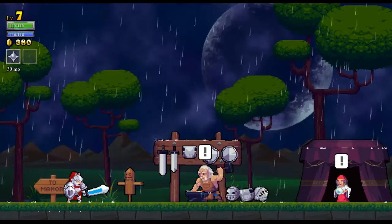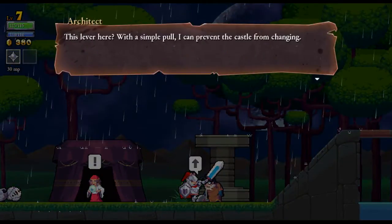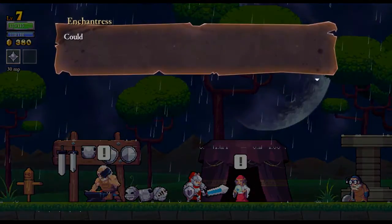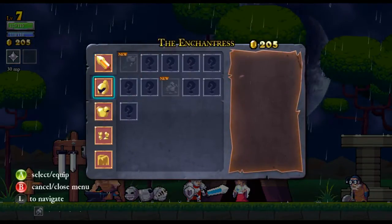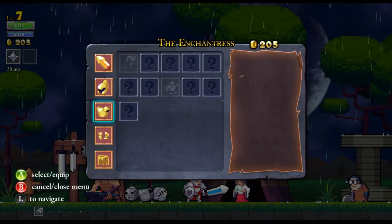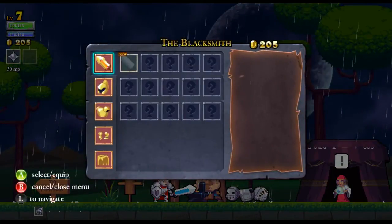Which I think will be a fairly major part of this whole strategy. Give me a dash rune. Also give me a Haberdash rune. Give me a Vault rune - no, can't actually afford the Vault rune. And I only currently have three runes. I like how it comes with the dash and with the jump rune.